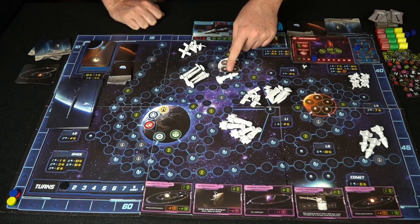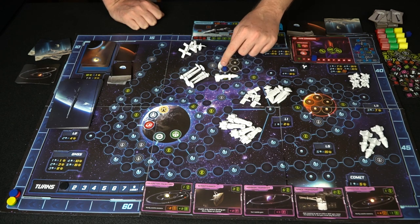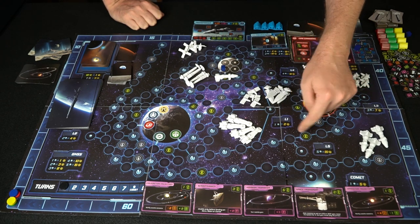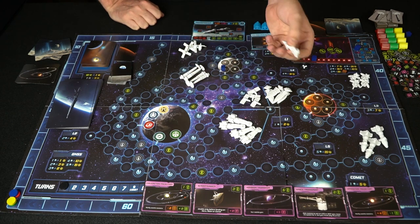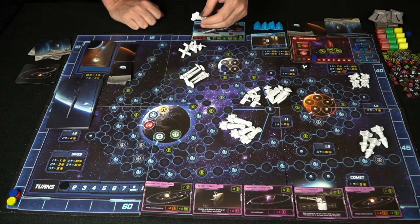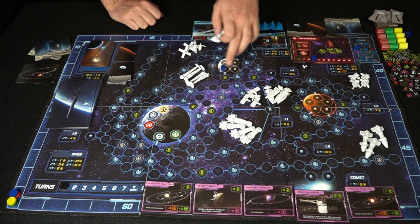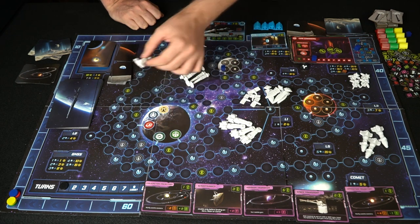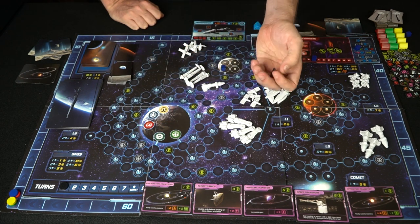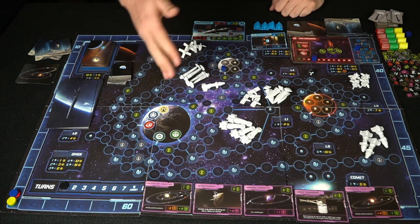Higher maneuverability lets you place landers on planets once you get into position, scoring area control points. You place one of your standees to signify ownership of that area. The board tracks show how many points you get — one L-point earns two points, five L-points earn twenty, and so on. You can have more than one ship and use all of them during movement. You can place things on comets, Lagrange stations, Mars, and the moon — though landing requires a die roll against your maneuverability value.